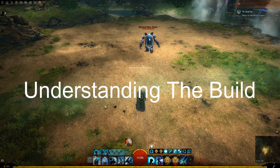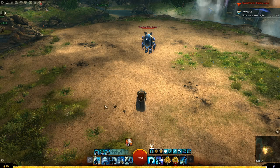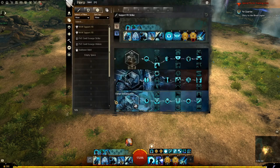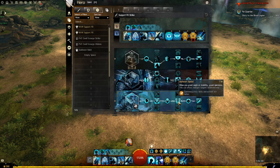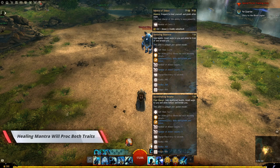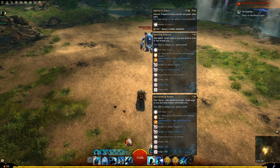The build focuses mainly on keeping quickness up 100% of the time. If we go to our firebrand trait line and look at our first trait, this will give quickness when we use our healing skill. And if we look at the second trait, it will give quickness when we apply aegis or stability. So by using one charge of your healing skill, which will apply aegis, you have now applied the two traits combined.